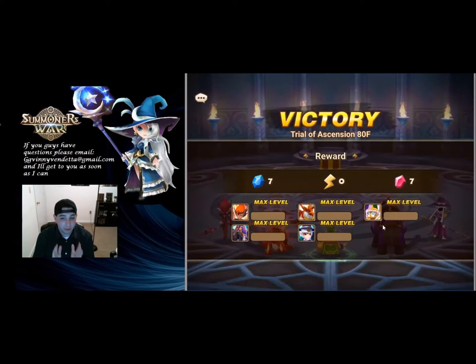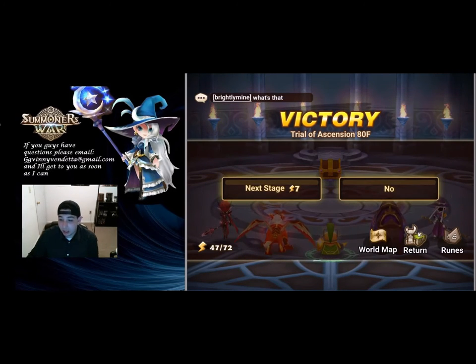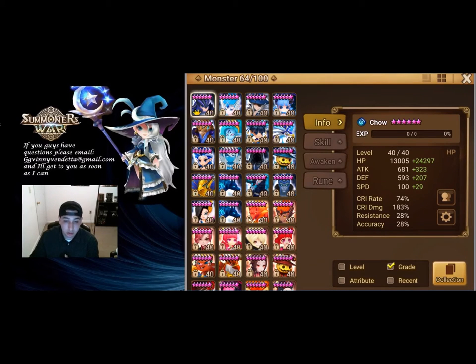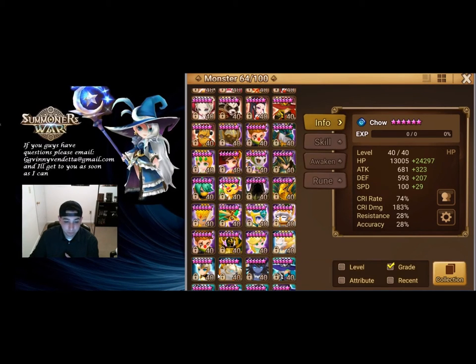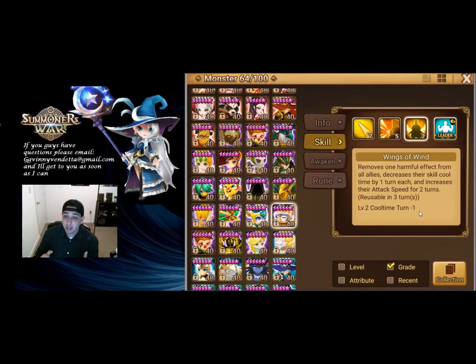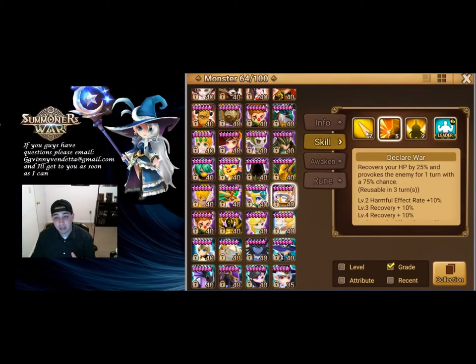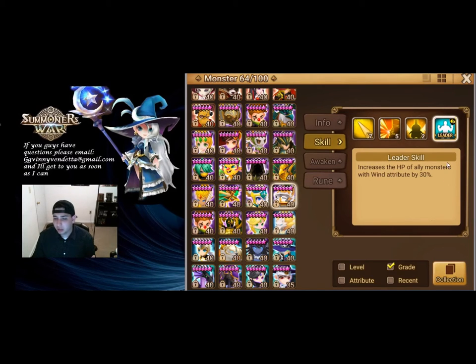There we go — beat it! It took about twenty minutes from start to finish because we took a really safe team with Mav instead of our defense breaker, but very safe. Mav's third skill is what's important — it only takes one skill-up, removes one harmful effect from all allies, decreases their skill cooldown by one turn each, and increases their attack speed for two turns. On Violent runes, you can proc and give them a decrease of two turns in one move. He's got his provoke that heals himself, a stun on first skill, and an HP leader skill.